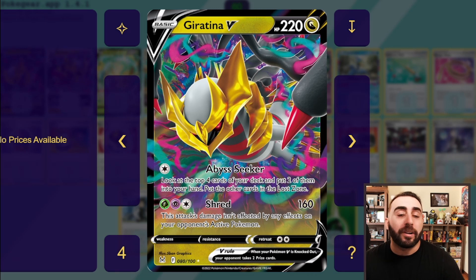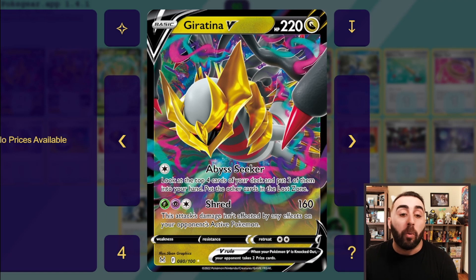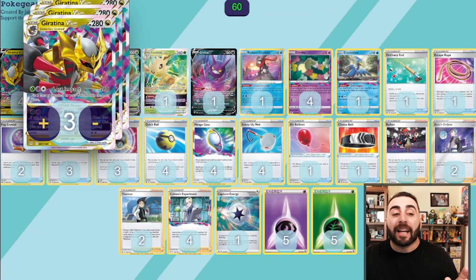Abyss Seeker is a pretty good attack. Giratina V also has Shred — Grass, Psychic, and Colorless for 160 damage — which ignores effects on your opponent's active Pokémon. You can hit through Miltank, hit through Duraludon even with special energy. Now, I don't mind Giratina V having Shred because it's only 220 HP, so it's fairly easy to knock out with Trinity Nova. Palkia or Mew can knock it out. It's really not that bad compared to something like Mew VMAX with 310 HP and free retreat, and Shred's three-cost multi-color requirement is a lot more demanding than Max Miracle.